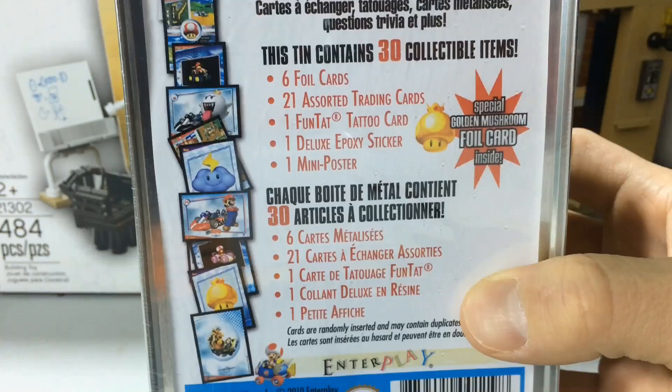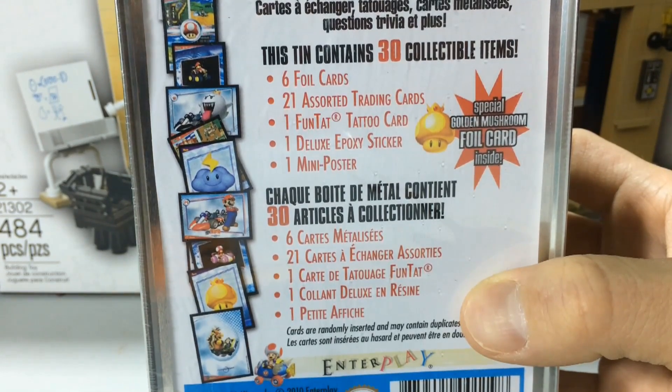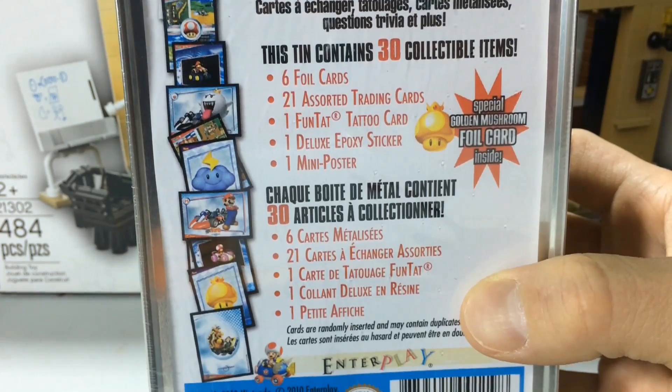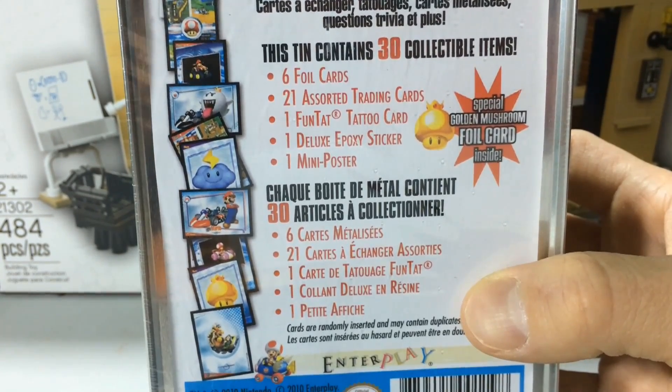Let's take a closer look and see what's inside the box. This tin contains 6 foil cards, 21 assorted trading cards, 1 fun tattoo card, 1 deluxe epoxy sticker, and 1 mini poster.